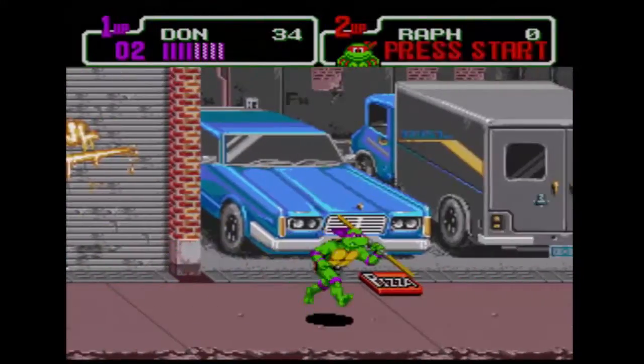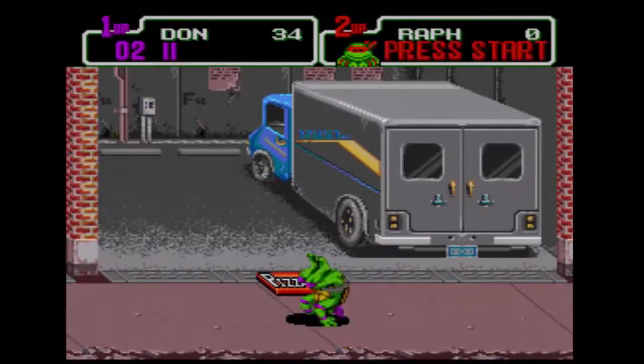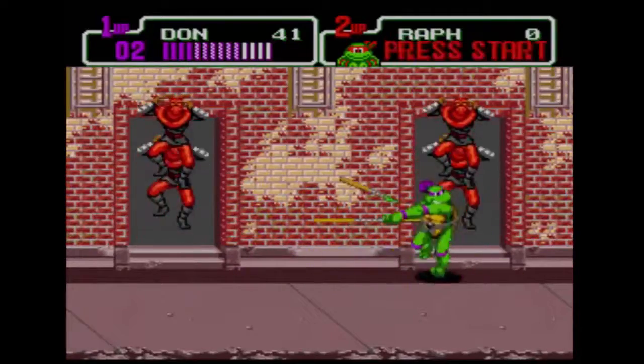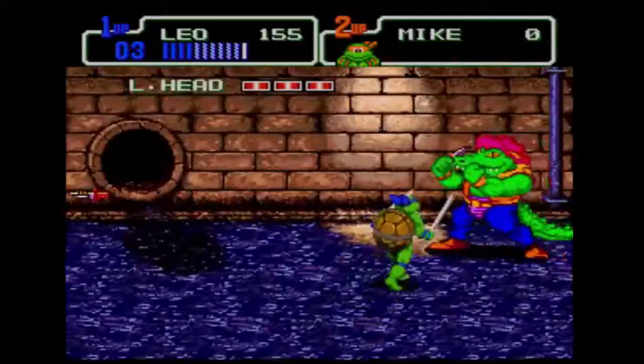There are also different power-ups in the game. If you walk over the pizza box, you restore your health. If you walk over the bomb power-up, it lets you do a special spinning attack that knocks out various enemies around you. At the end of the stages, you also fight a boss.